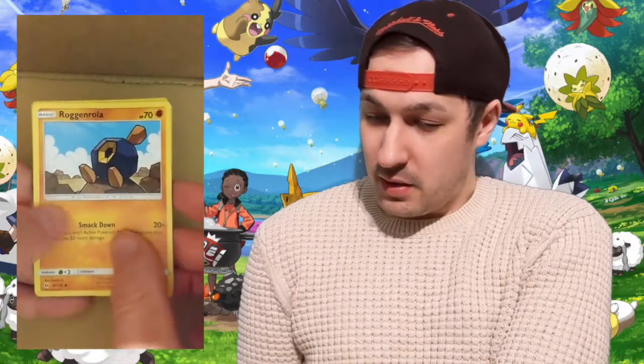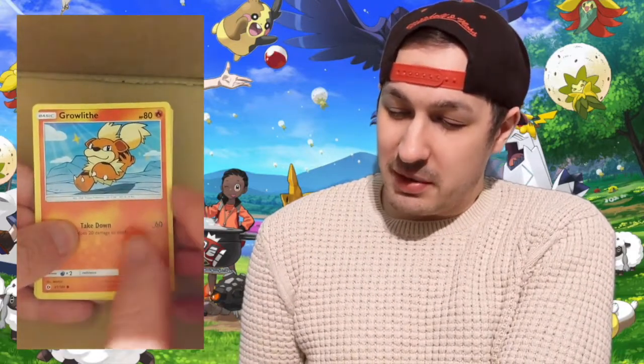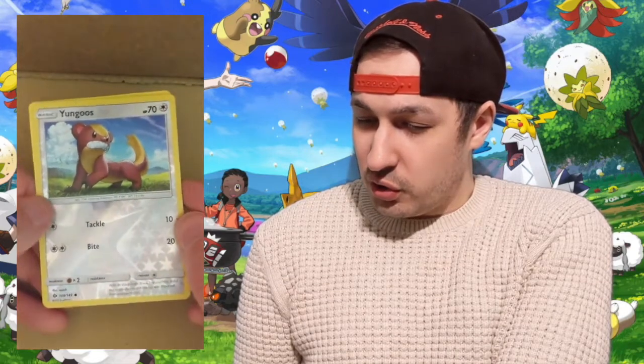Let's open this pack up from the top. Water Energy. Nest Ball. Rotom Dex. Charjabug. Psyduck. Litten. Cosmog. Roggenrola. Liam Gallagher — going to be a star one day. Growlithe OP — I love it, you love it. The reverse is a Yangoose. And in the back, OP Butterfree — I love it, you love it. Not quite a holographic — all the boys on the estate know that should be a shiny, but it's not. Decent pack, not too bad.